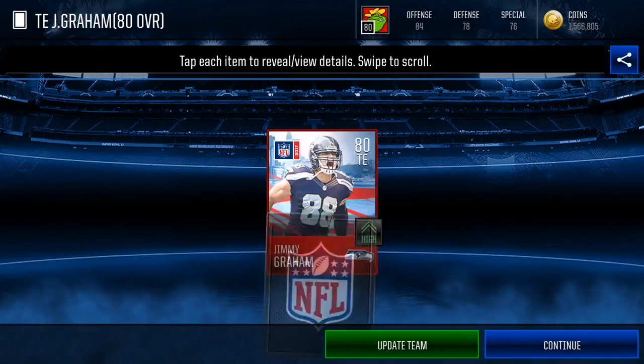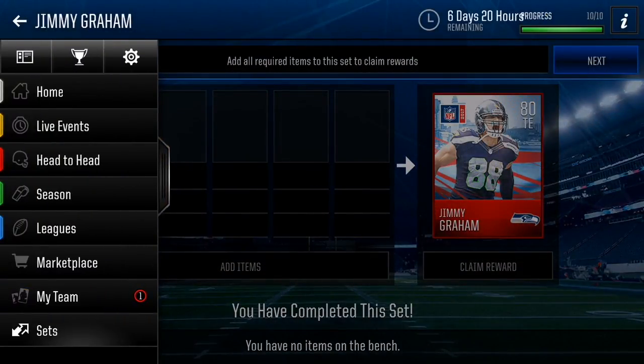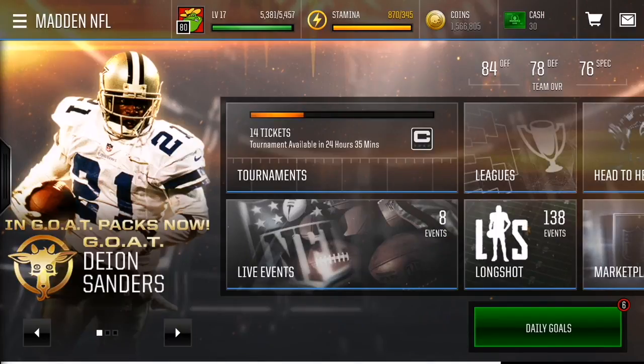There are our packs — we completed three of those sets and pulled two elites: Kyle Long and JJ Watt. If you guys enjoyed this video, make sure you leave a like, subscribe, and let me know in the comments what other videos you want to see. The goof is out, peace.